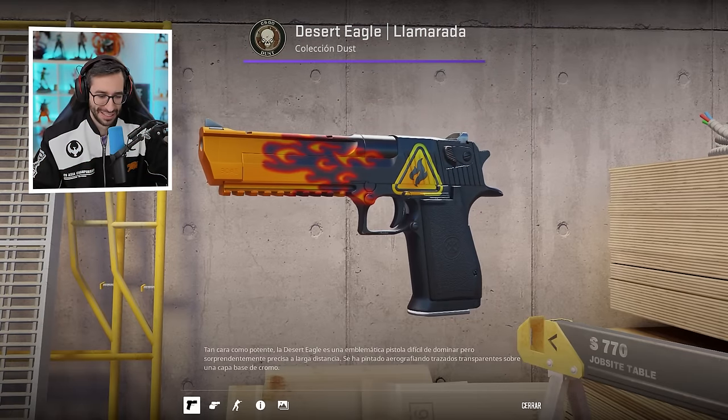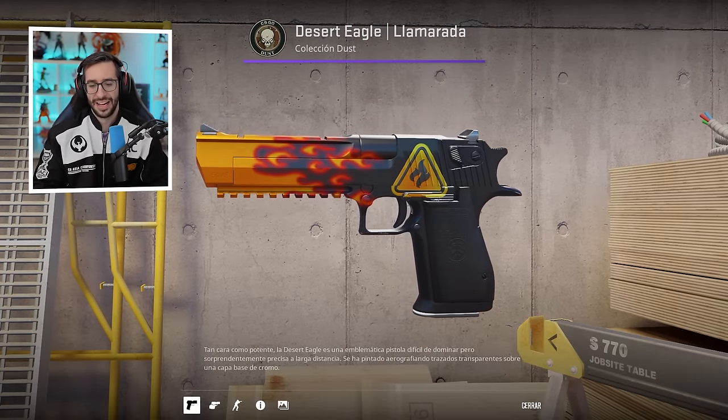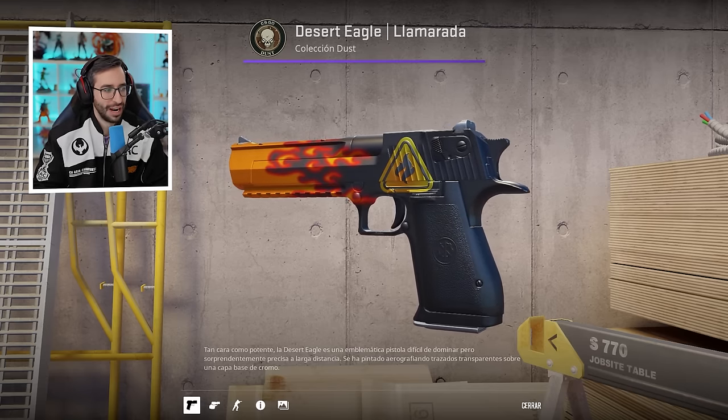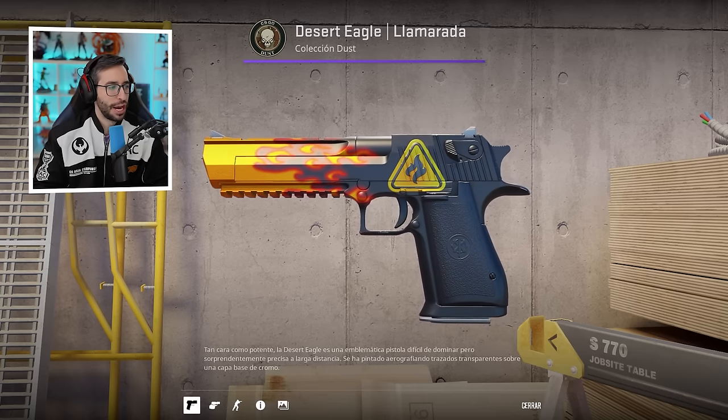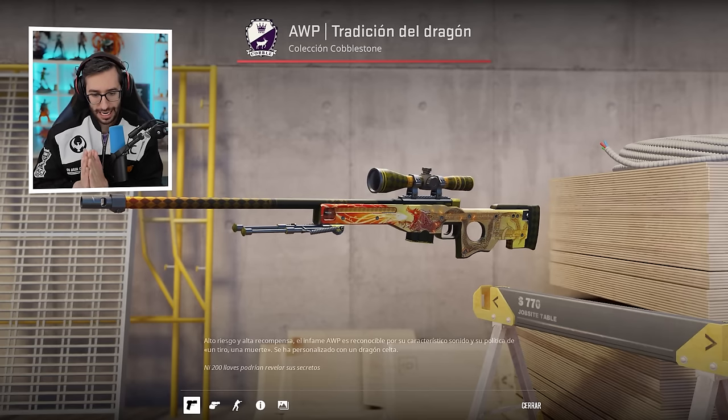What we don't know is that he evidently has containers with more things, so it could be quite a lot more. More than 200 knives in his inventory — it's incredible. Now let's see what he has. Desert Eagle Blaze with that Crown sticker, which is very top. It's number 28 in the world and has a float of 0.0002 — absolutely insane.